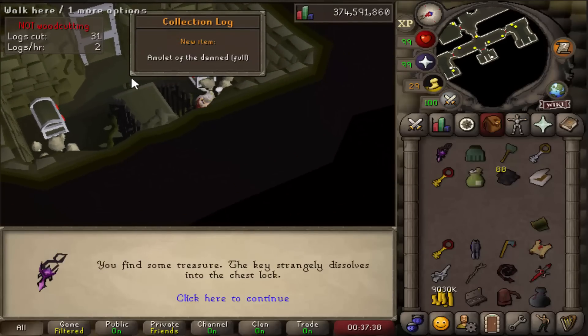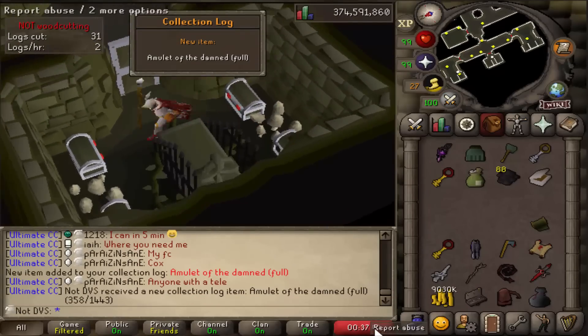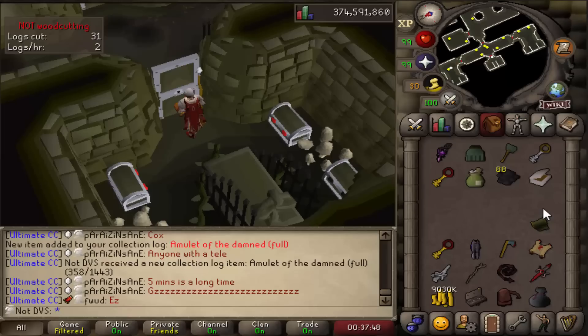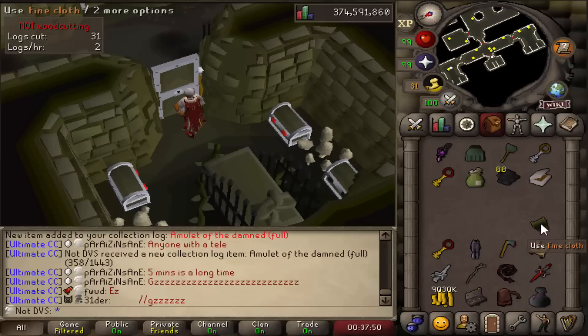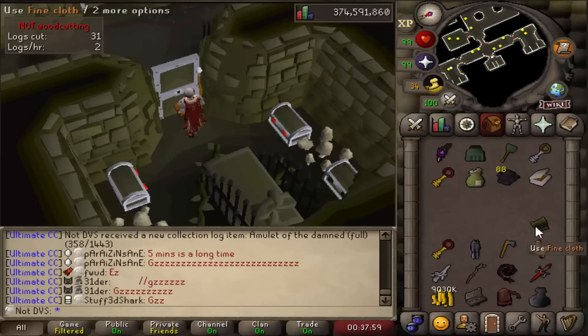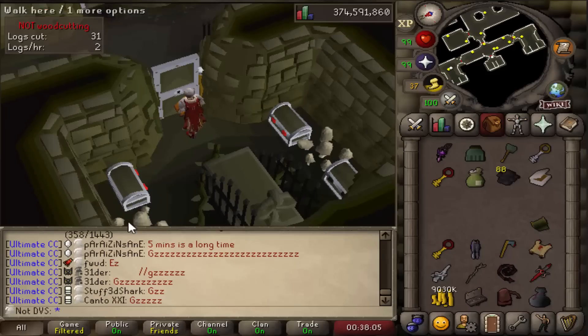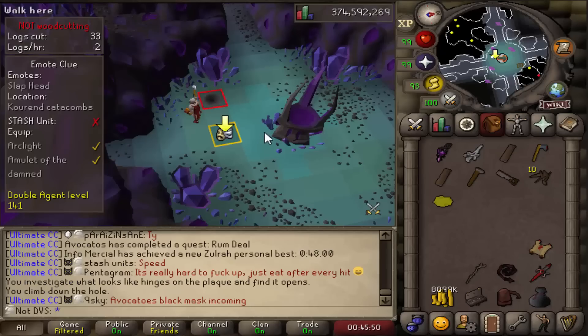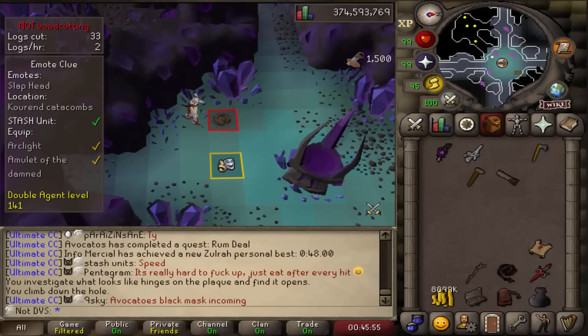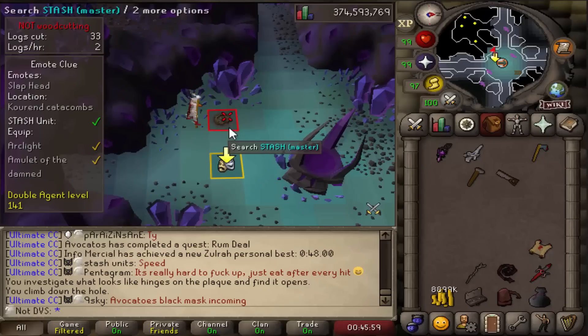And there it is — amulet of the damned already, only about 30 minutes in, a relatively quick grind. Fine cloth is actually twice as common as the amulet, so in the future if I get a split bark clue step I'll just come here first. With all that done I can now build the master stash — that's 7 out of 22 master stashes total built.